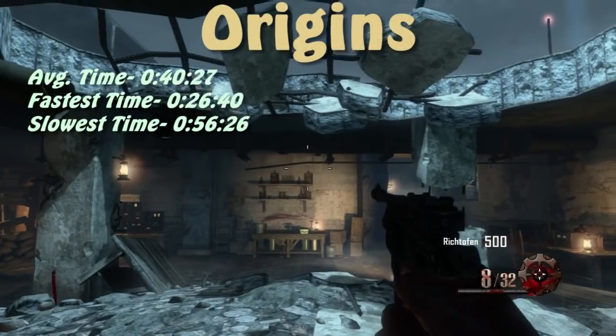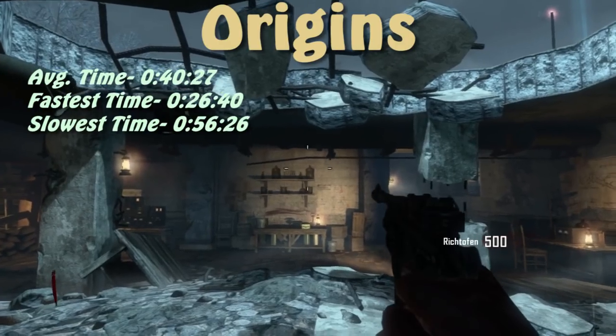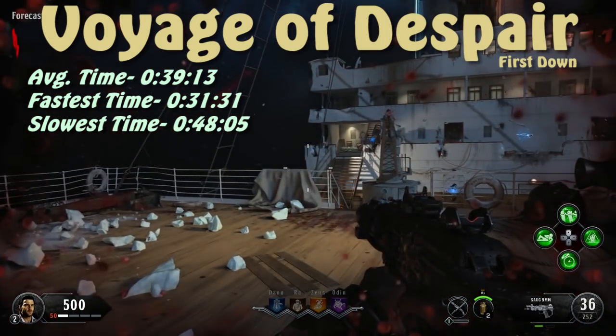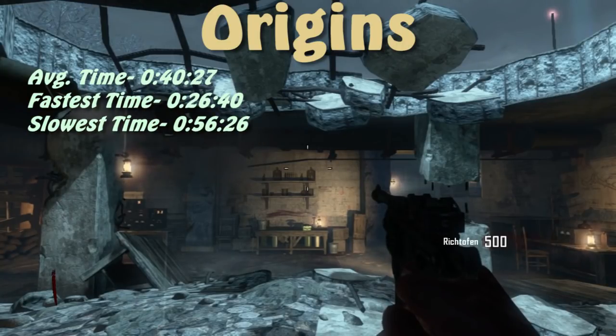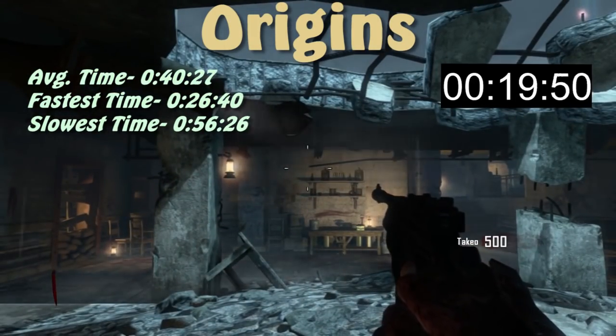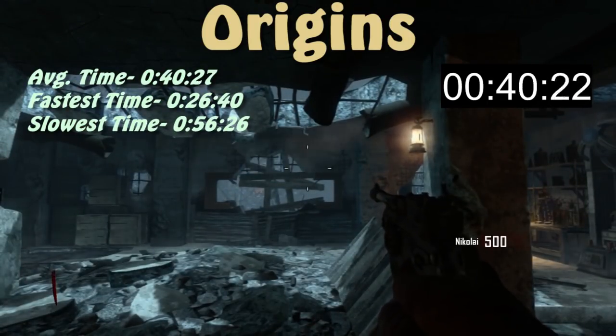At number 20, we have Origins with an average survival time of about 40 and a half seconds. Since this is Black Ops 2, there are multiple spawn points for the player, and these spawns had some impact on the times — the shortest being about 27 seconds at one spawn, and the longest being about 56 seconds at another.